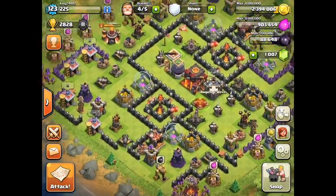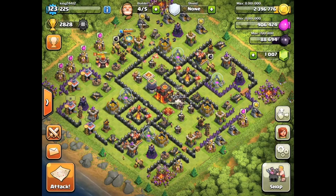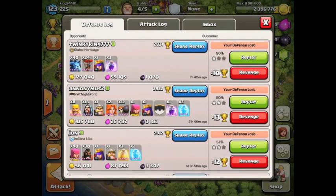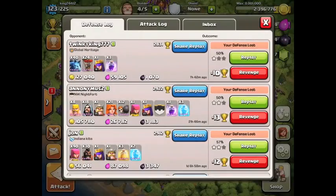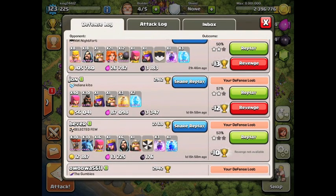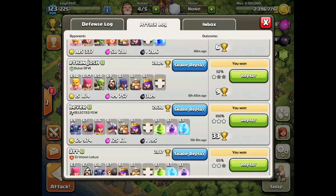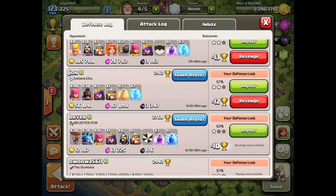What's going on Spartans, King here bringing another day in the life with King. We're gonna start off, collect some of this loot, and let me show you my defenses. That's global heritage guy and I'm gonna have to attack him very soon — I promise you I'm gonna wreck his base. Beaver attacked me and he is one of my guys I want to revenge. Let's go ahead and show the replay first of my defense where beaver won.